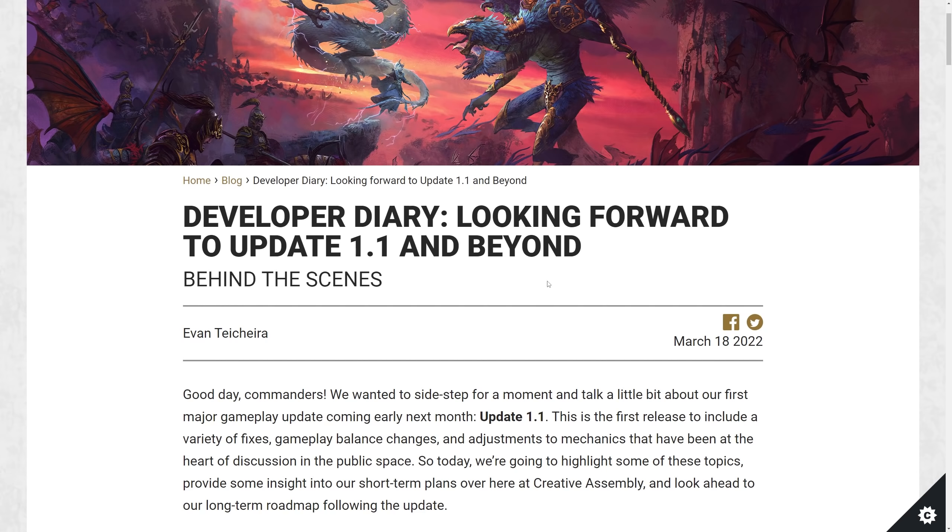We get some unit balancing mainly focused on Ogre Kingdoms bringing them down a notch and Cathay bringing them up. There are improvements to a lot of crash bugs, especially the alt-tab one, and cool tweaks to the way the AI works when moving through the battlefield — tweaked to match more closely to Total War Warhammer 2. The biggest portion of this patch preview is the intention to roll out Steam Workshop support with version 1.1, meaning mods are coming to Warhammer 3.